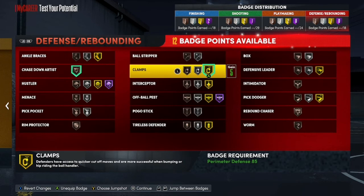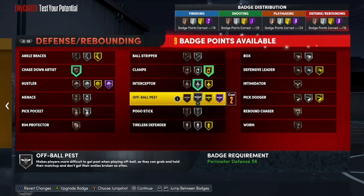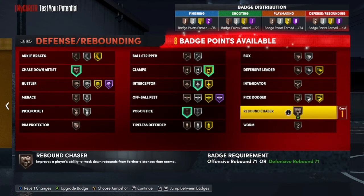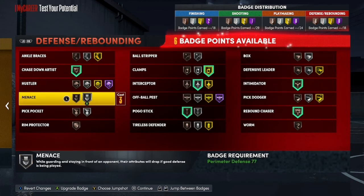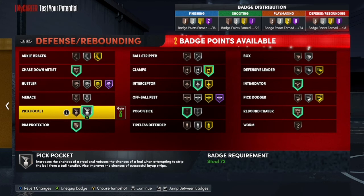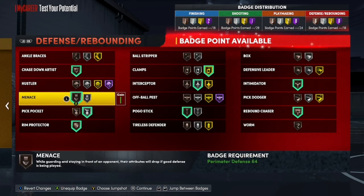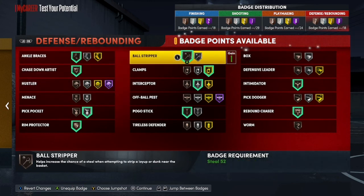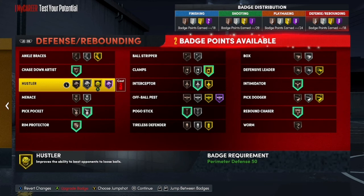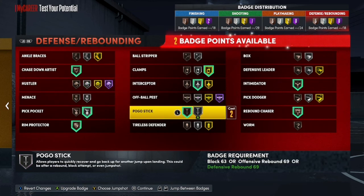For defense, you want to go with Chase Down, Clamps, Interceptor, Pogo Stick, and throw Rebound Chaser on, plus Intimidator. You also want to throw on Rim Protector, then Pickpocket. Then you can throw on Menace and Hustler. Or maybe Ball Stripper and Ankle Braces — at the end of the day, it's all up to you.